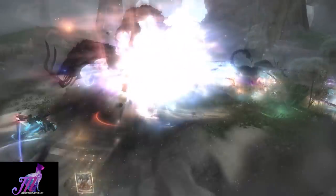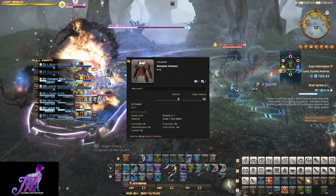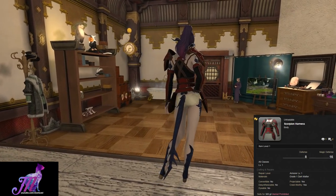Once defeated, along with the usual crystal and lockbox loot, you will also have a very low chance to acquire the Scorpion Harness. This is a level 1 chest piece equippable by all classes, and this then is what it looks like.